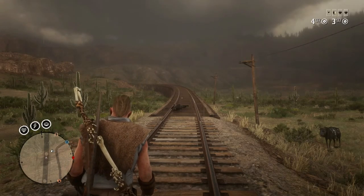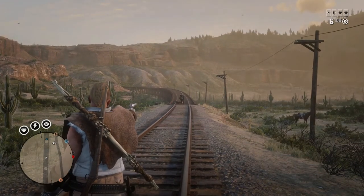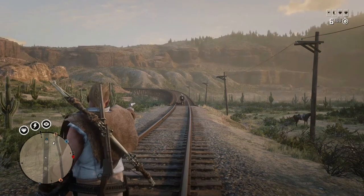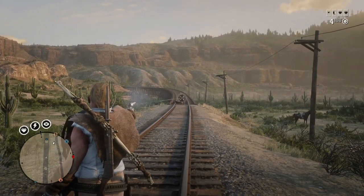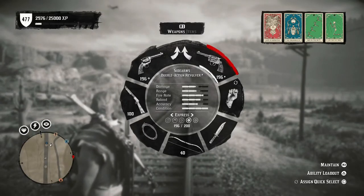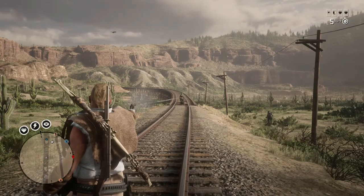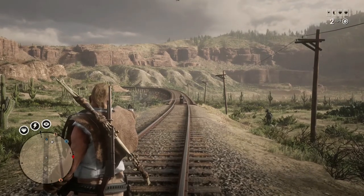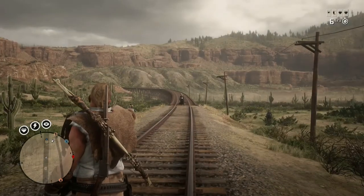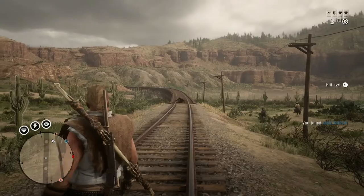Now moving on to the aimed range tests, backing up to a distance of 60 paces. The first revolver is the Cattleman — aiming at her belly trying to land body shots: one, two, three, four shots with the Cattleman at 60 paces. Moving on to the Double Action: one, two, three, four, five shots with the Double Action at 60 paces. Now the Schofield: one, two, three shots with the Schofield at 60 paces.